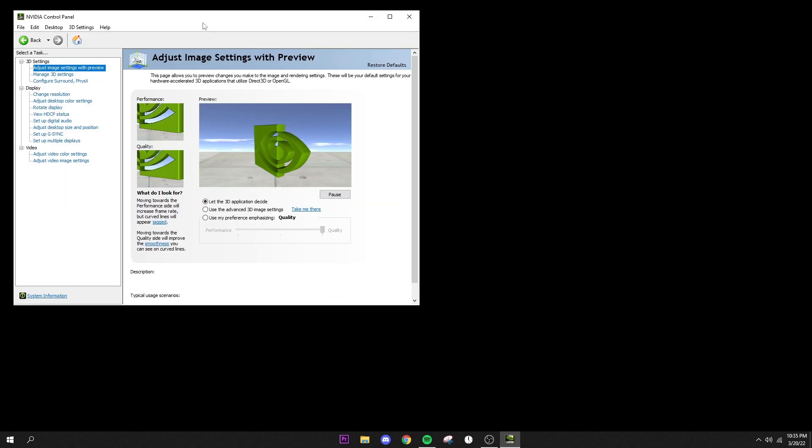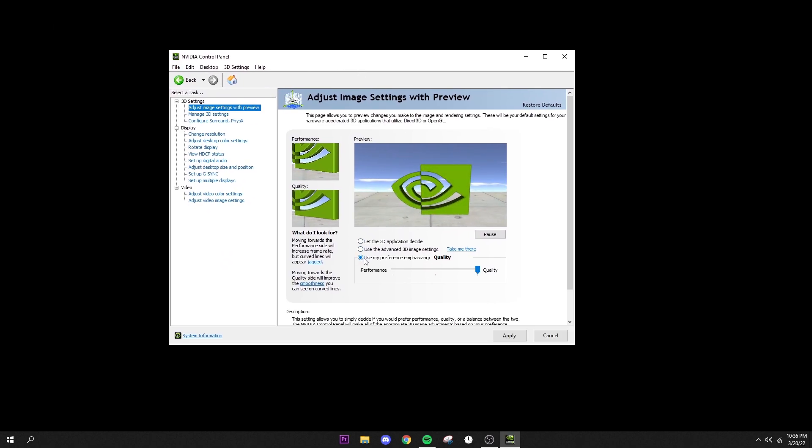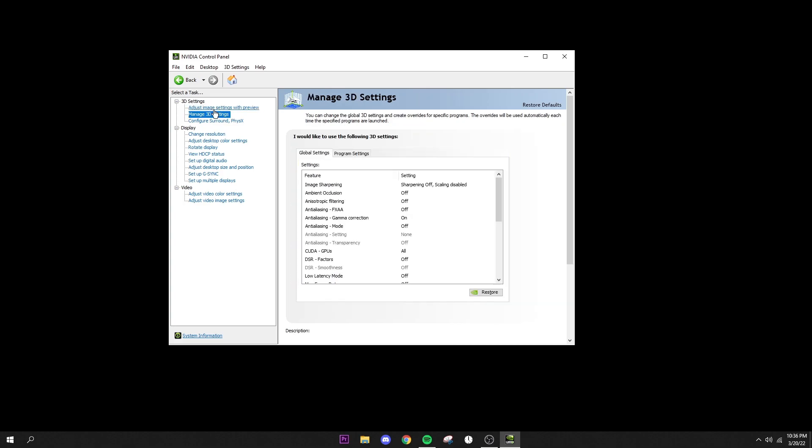Now open the NVIDIA Control Panel — right-click your desktop and select it. Under 3D Settings, drag the slider all the way to Performance for maximum performance; this favors FPS and input delay over visuals. Then go to Manage 3D Settings. Set image sharpening off with scaling disabled, ambient occlusion off, anisotropic filtering off, anti-aliasing FXAA off, gamma correction off, anti-aliasing mode off. CUDA GPUs set to all or your specific GPU. DSR Factors off. Low Latency Mode set to Ultra.